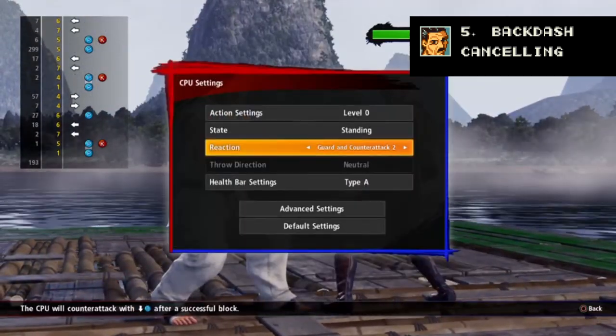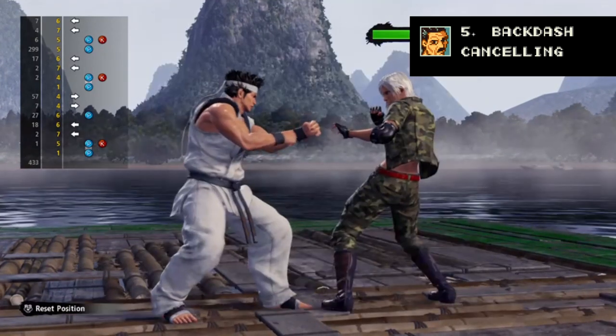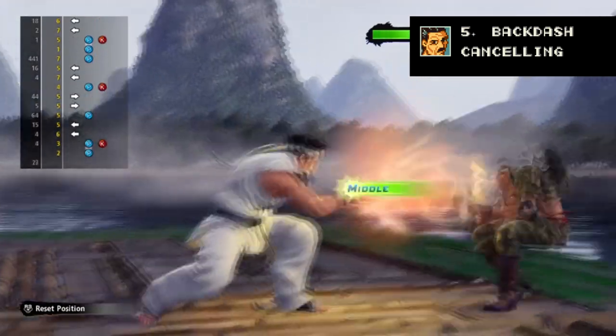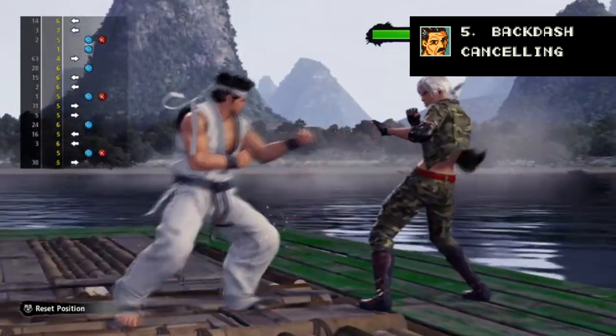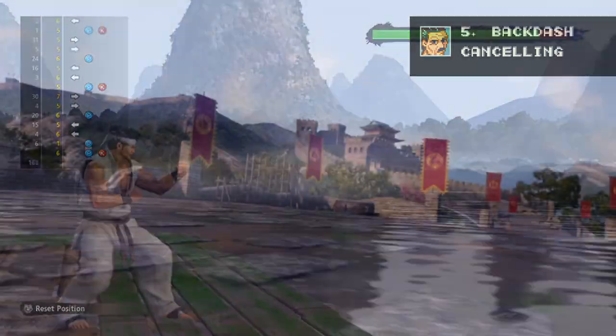A good way to practice this is to set the opponent to block and counter attack number two in dojo mode. This sets the dummy to block once and then attempt the infamous dick jab that keeps shutting down all of your high and throw attempts. Punch the opponent, backdash, and then see if you can cancel that backdash into an attack quick enough to hit them before they go back into blocking. If you get hit after the backdash you're pressing a button too early, and if they block you're too late or you've picked a move that's too slow.